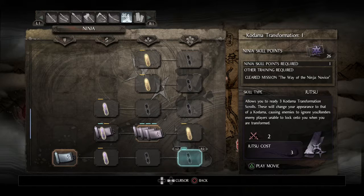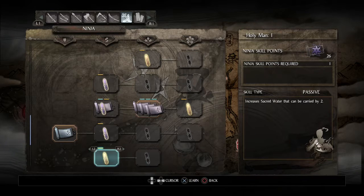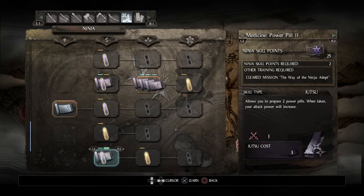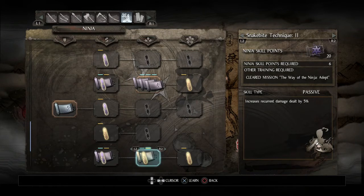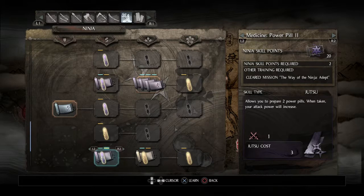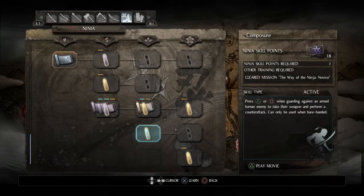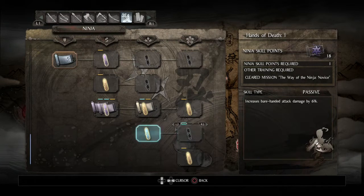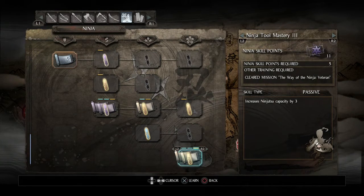There's also a new item - Kodama transformation scrolls. These will change your appearance to that of a Kodama, causing enemies to ignore you, and render enemy players unable to lock onto you when transformed. So this is basically Chameleon from Dark Souls - that's pretty rad. Power pills are incredibly good, as is this passive bonus for recurrent damage - the damage from things like fire and poison that you cause to enemies. Let's pick up a few more power pills. And of course I want increased ninjutsu capacity so I can equip more ninjutsu.